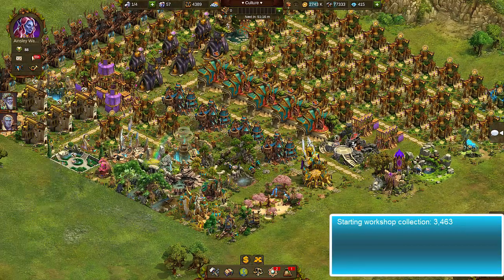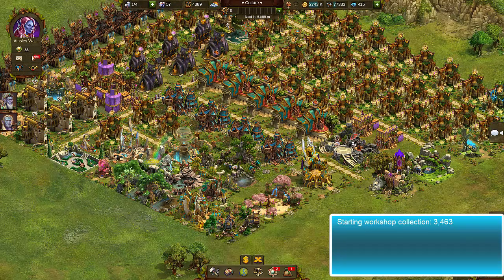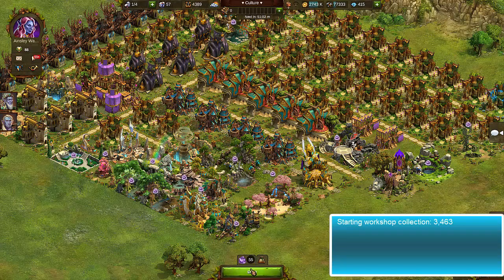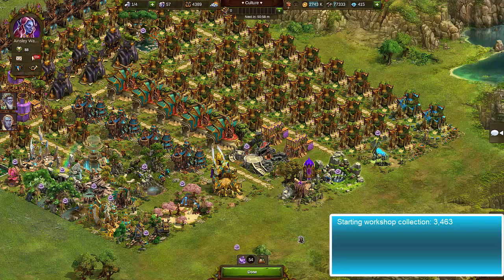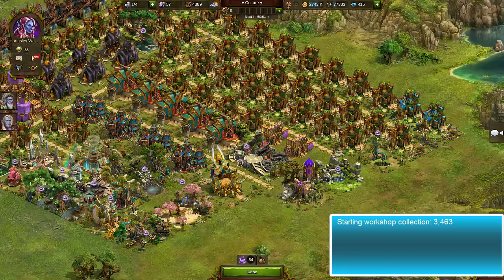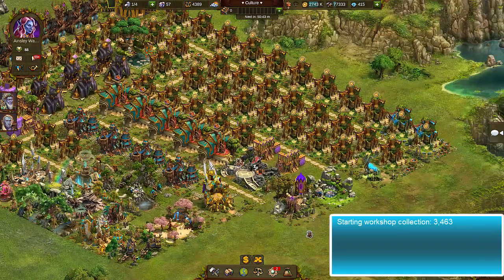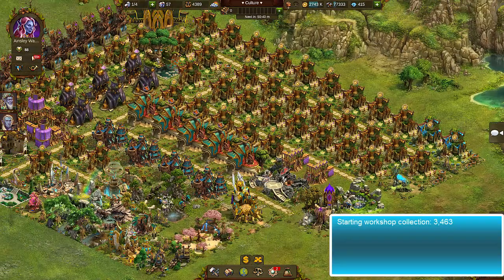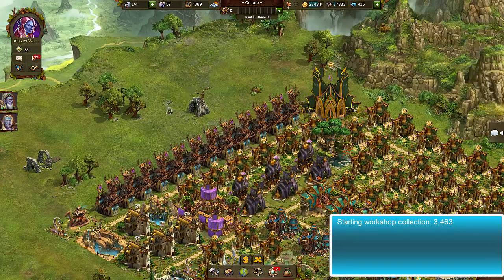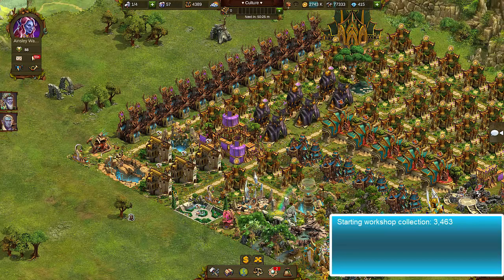I'm going to put a culture spell on everything that's already been visited so I know I'll get benefit from it. I'm putting it on my temple, my herds gathering, my masquerade building, and then one more I spotted — I kind of hate wasting a spell on a small culture building, but five percent is five percent. If I'm really desperate I might hunt down some fellowship members and ask for visits, trying to visit everyone who isn't a gold hand so they're more incented to visit me back.